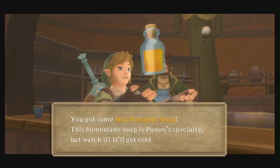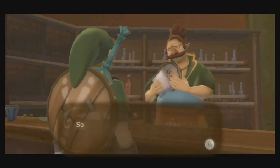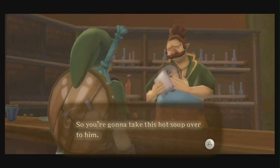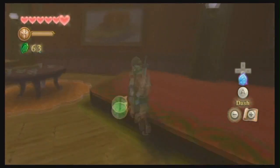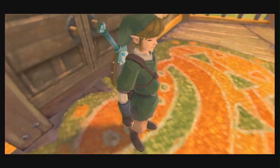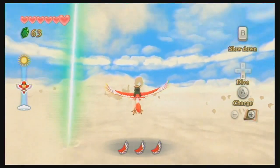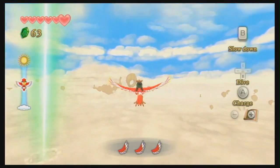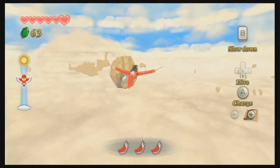I'd totally try hot pumpkin soup. "The knot commander hates cold soup, so you've got to deliver it in less than five minutes or the soup will get cold." It's kind of like the spring water. Now I'm thinking of that cartoon - "We'll deliver anywhere in the world in five minutes or less!" It's really not that hard to get to the sky in five minutes. Soup delivery in five minutes or less - that might as well be the episode name.